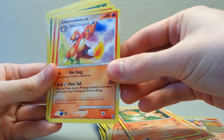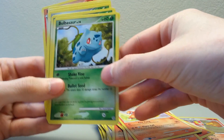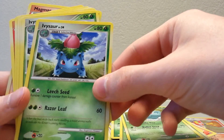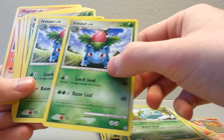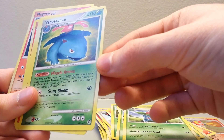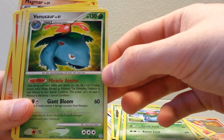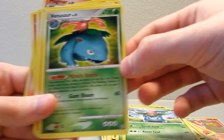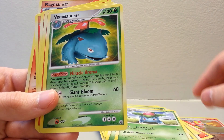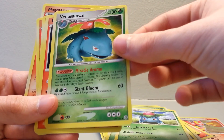Charmeleon — very nice. Bulbasaur — got a few of those. An Ivysaur — very nice, always nice to be able to get the next stages as well. Venusaur! It says on the back what cards come in, but I didn't think it said Venusaur when I looked through it. So that is really nice — considering we didn't get Charizard with the Charmander set, that was a really nice card.